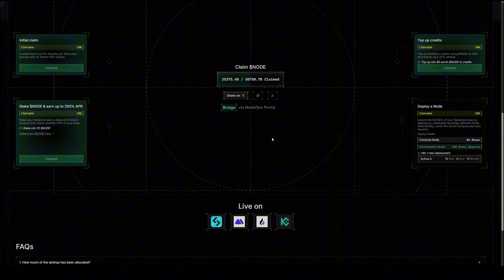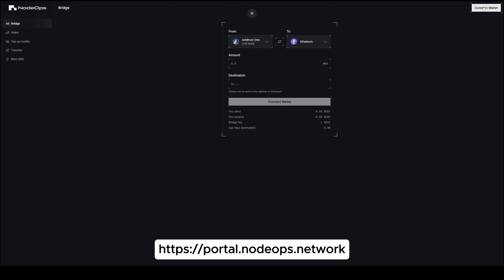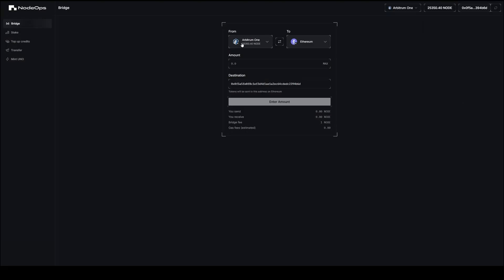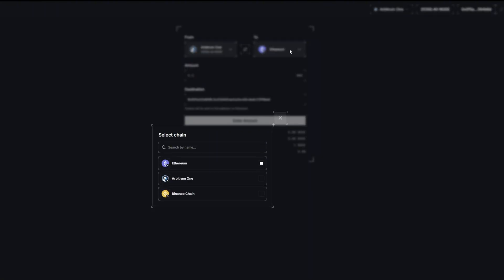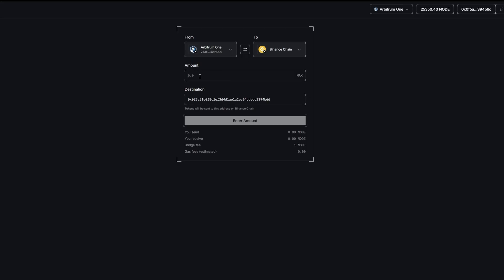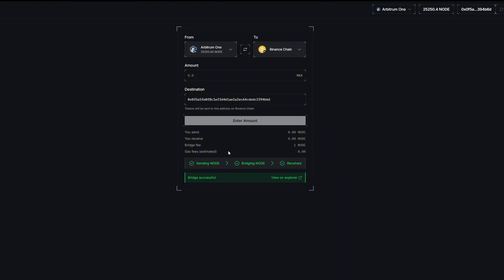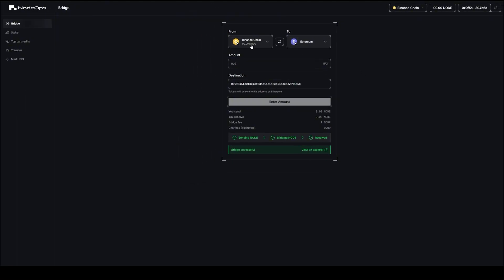You can also stake additional NODE tokens for a higher APR. I'll show you how the bridge works — click on 'Bridge,' connect your wallet containing your NODE tokens, confirm, and it shows I have 25,000 NODE on the Arbitrum chain. You can bridge to any chain; I'll demo with BNB Smart Chain and bridge 100 NODE tokens. I'll click approve, confirm, then click 'Bridge Tokens' and confirm the transaction. The bridge is completed — on the BNB chain I now have 99 NODE.